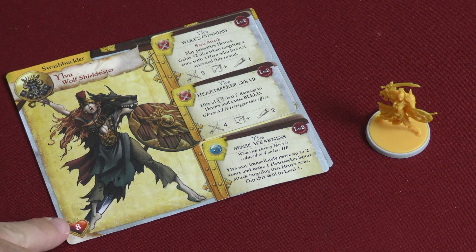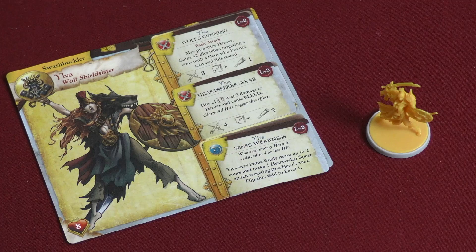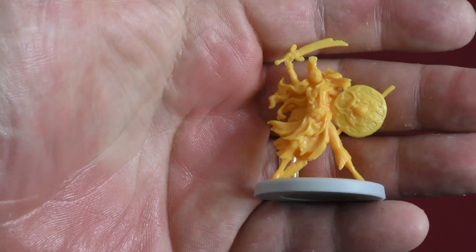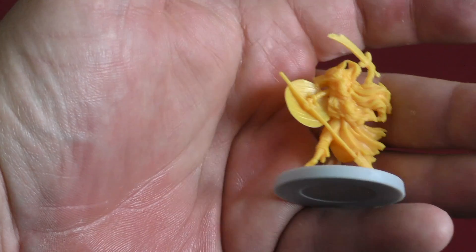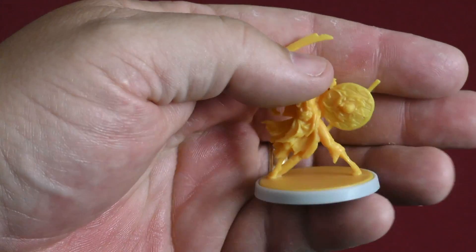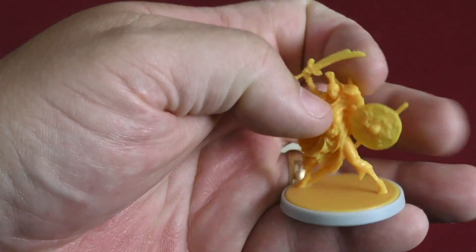She's a little low on life but still very cool — you have to protect her. Her model is probably my favorite in the group, although I really do like the Bosun sculpt as well. I just really like that shield and the spear, and then the sword in the other hand. Just a very cool looking model.